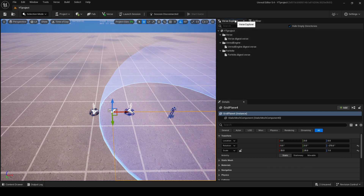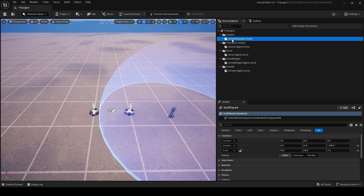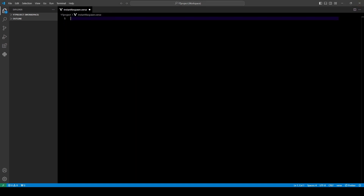First thing you should do is go to Verse Explorer, click on your project and add a new Verse file to project. Call it however you want. Then click on your code and your Visual Studio Code will open. Now you need to go to F4X server and copy the code from there. After you paste your code, don't forget to click Ctrl+S on your keyboard to save it.